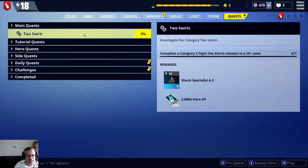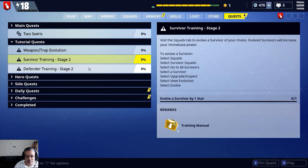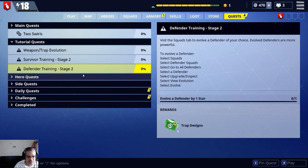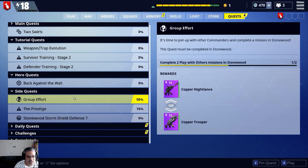Let's look at our quest today so we can get an idea. Investigate the category 2 storm, complete the category 2 flight, the storm mission at 90 plus stone — maybe 2,000. That's pretty damn good. I need to evolve. We don't have enough raindrop stuff to do any of that. I just need to construct a quest — group effort. I do want to do that. Must be complete in Stoneward.